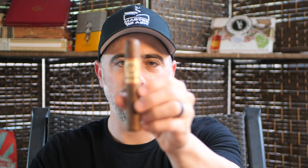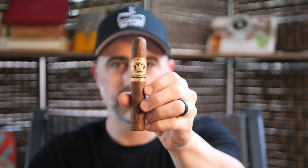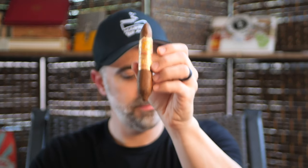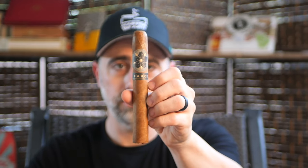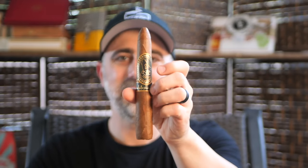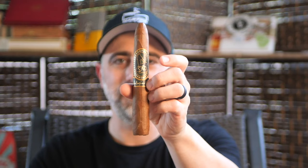The Olmec in Maduro. I see some Fuente in front of me — so we have a Reserva Don Carlos, what looks to be in the number 4, but it could be a 3. Let me know in the comments below, Pete. A Rare Pink in the short story format which I have not had yet — thank you very much. The Room 101 Farce in Toro, or possibly Churchill — it might be a Churchill, it's pretty close. An Andalusian Bull — it's never a bad thing to have as many Andalusian Bulls as you can possibly afford in your humidor at any time.